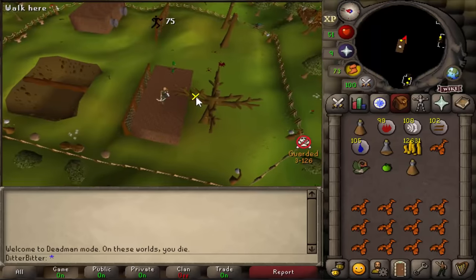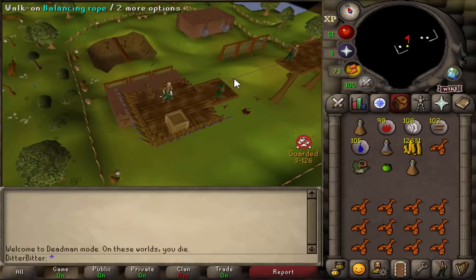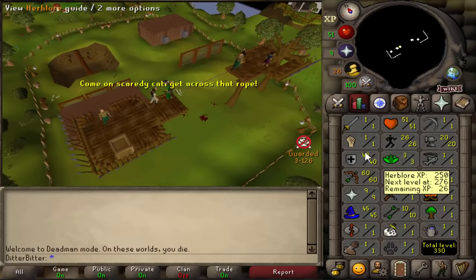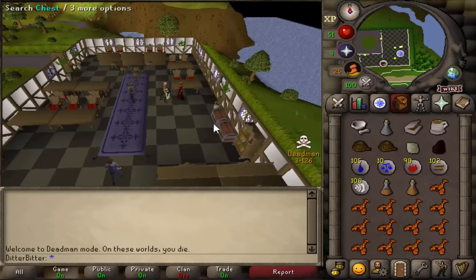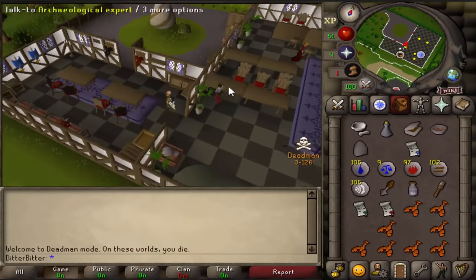I'm gonna quickly get 26 agility, and then I'm gonna do 10 herblore, and then it's time to start the Dig Site. Just got 26 agility. We're gonna go get ourselves 10 herblore now, and then we're gonna do the Dig Site. Alright, this is Dig Site started — we're gonna have to complete it. Shouldn't take us too long with stamina. And this should be Dig Site completed.